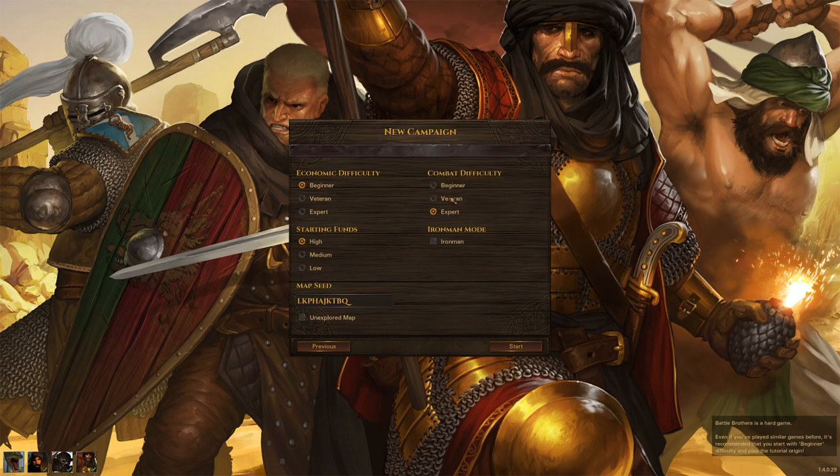Starting funds is very straightforward — it's simply the amount of crowns you start out with. Iron Man mode is for players who really want to challenge themselves, as it does not allow you to manually save the game, though it will automatically save when you quit.